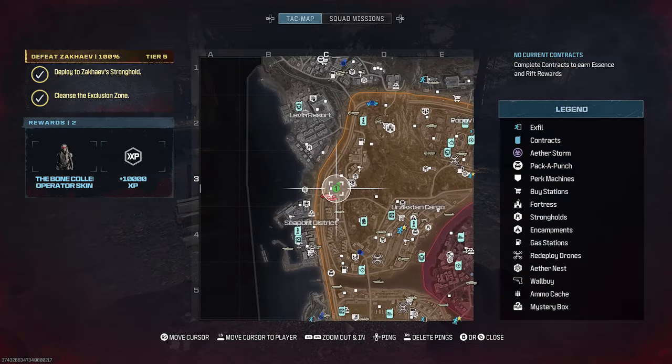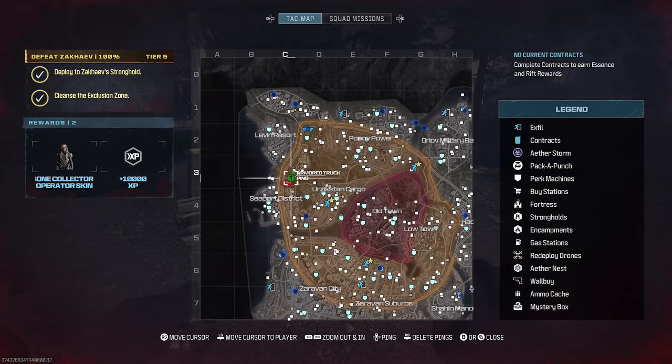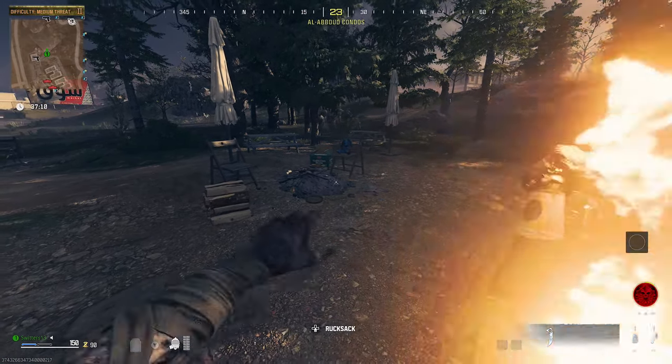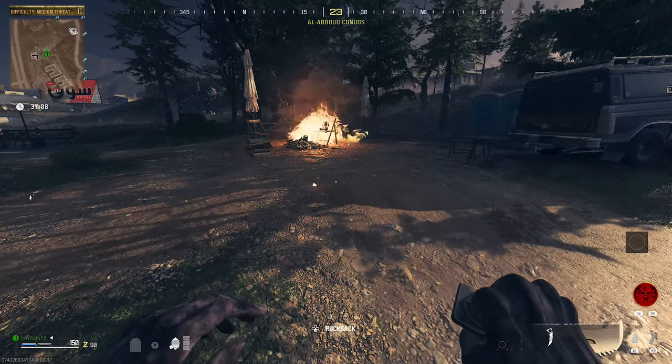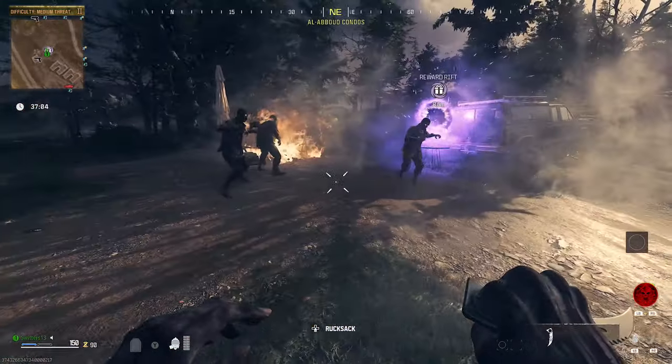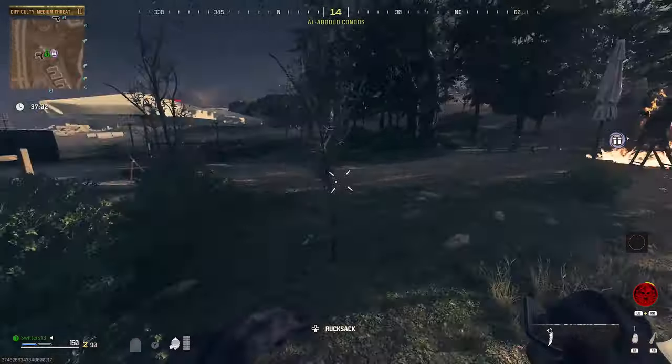Juggernaug is up next. We're looking for this little campsite with Mr. Peaks. You need a Molotov cocktail for this one — you can see on the tac map where it is. Just throw the Molotov onto the campfire and it will alight. You will get the portal and your free Juggernaug will be inside.